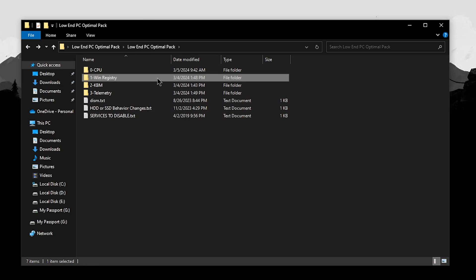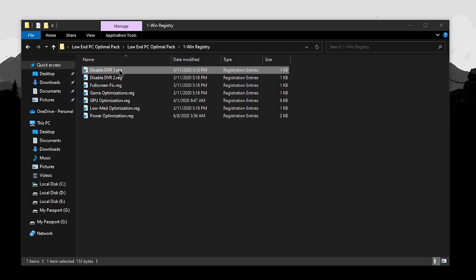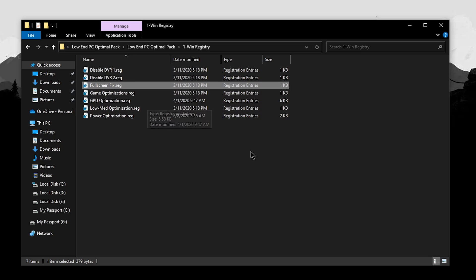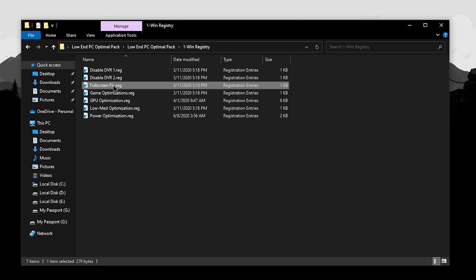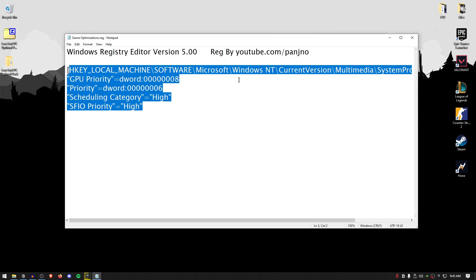Go back into the pack and open the WinRegistry folder. Inside are a bunch of registry files that will optimize your Windows to give you the most FPS and the lowest input delay. Starting with Disabled Game DVR, simply double-click on it, hit yes, hit OK, and do the same for Disabled Game DVR 2. This will make sure the game bar is properly turned off. Then for the Full Screen Fix, this applies an Exclusive Full Screen optimization that makes sure your games run in Exclusive Full Screen, enhancing FPS and overall latency — highly recommended by the games themselves. Double-click, hit yes, hit OK. Before applying game optimizations, you can always right-click on a registry file and click edit to make sure its contents are safe.